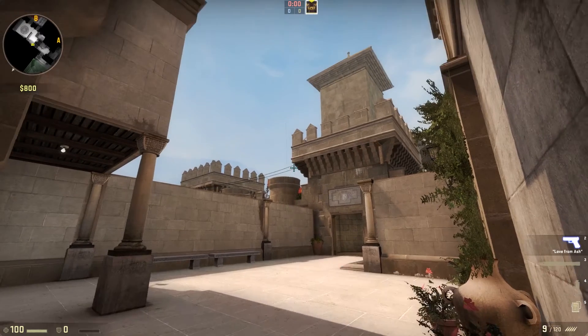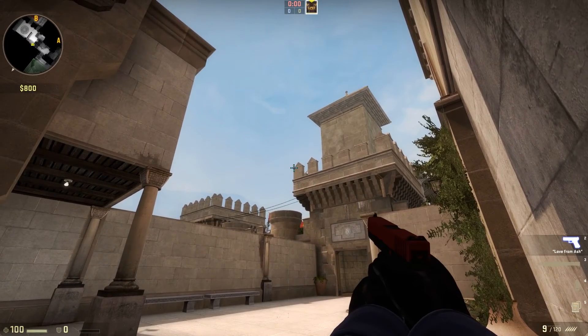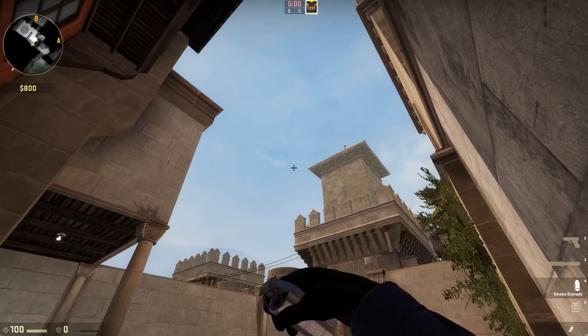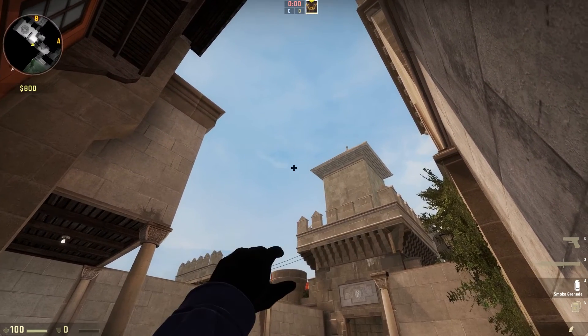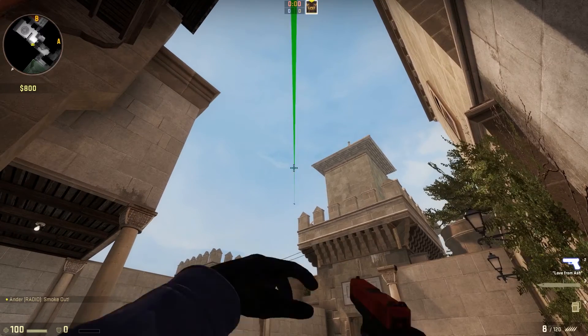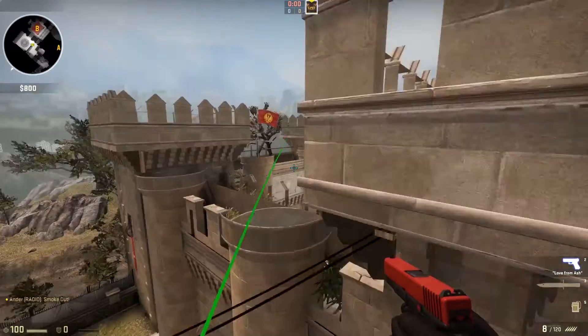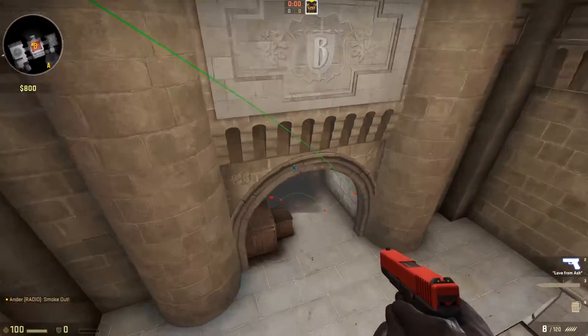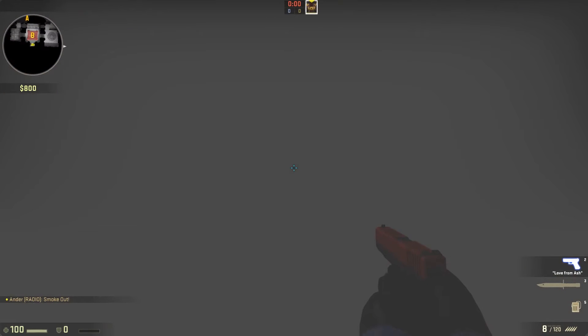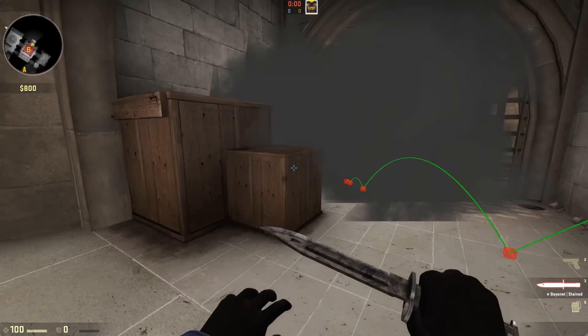Let's go over this one again. Bring your crosshair to that corner, bring it up in line with that top roof, hold out and just tap W. Throw the smoke — that will go in and completely smoke off the box. You can have a different variable depending on how much you tap W, but this one goes completely in. Those are two smokes for you guys.